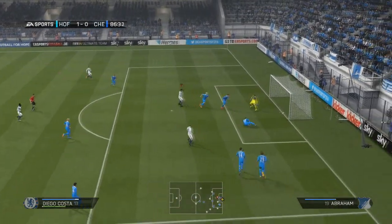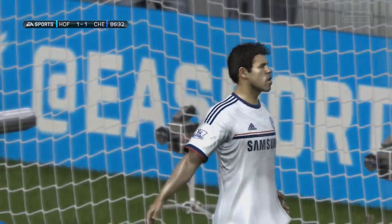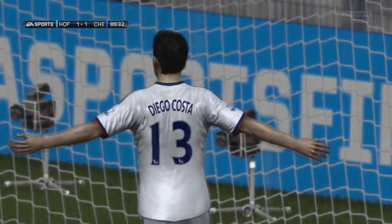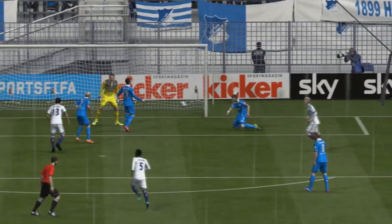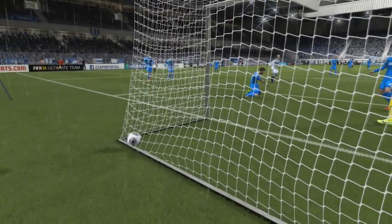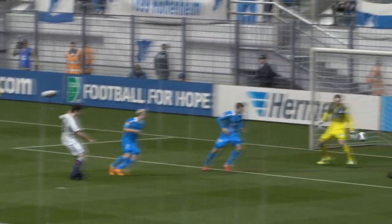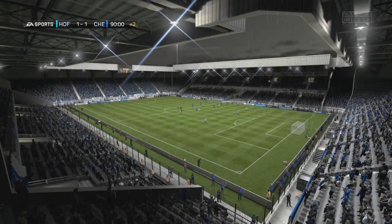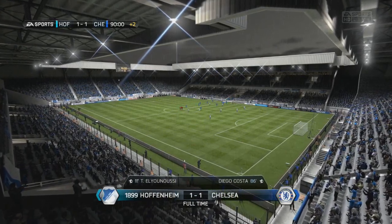Diego Costa did what Samuelsson couldn't, and he popped the ball into the back of the net to give us a 1-1 draw. A really good finish — nice turn from Willian, who picked out Diego Costa really nicely, Brazilian teammate of course. Although Diego Costa has recently changed his nationality and will be playing for Spain internationally, having played in Spain for so long and now having dual nationality. It was a scruffy but realistic finish into that bottom corner, and that was enough to give us a draw from the final pre-season friendly of this particular episode.